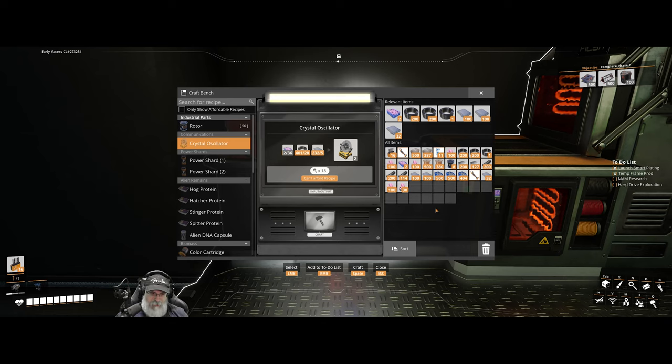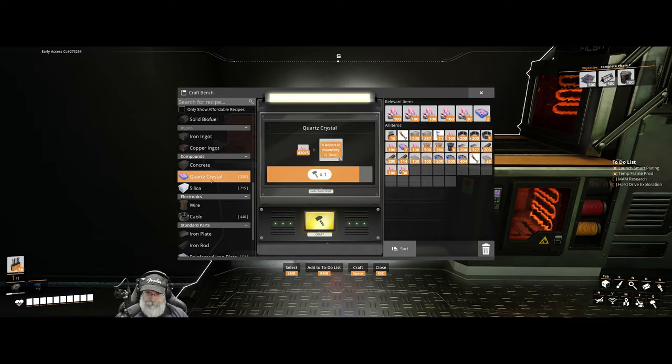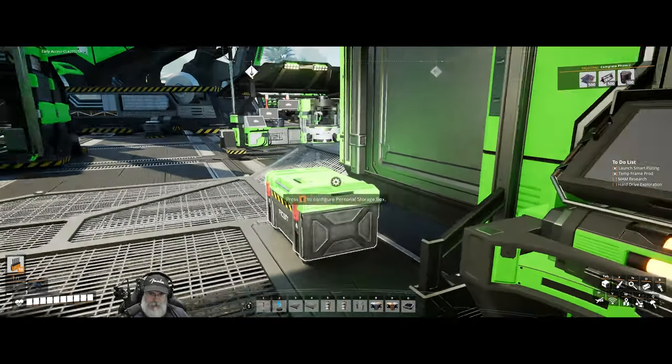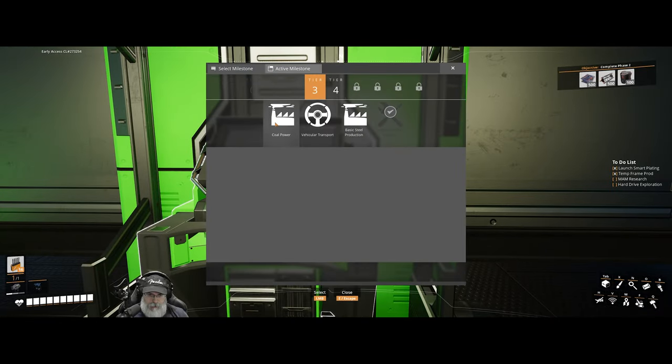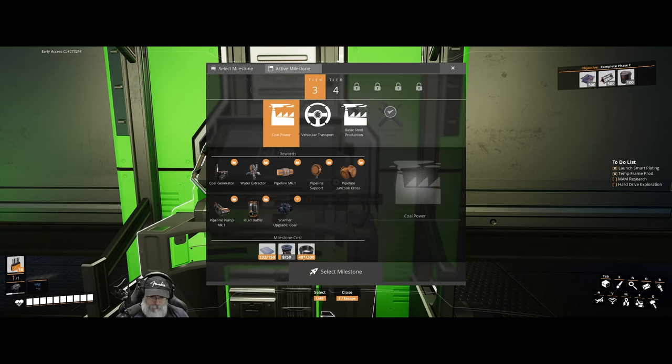We'll probably need to put some more biomass burners down. We still have enough capacity to handle everything but they're running out really fast and I'm going to get to the point where I can't keep up with it. We need frames for our next research too. We need frames for that and we're going to have to make some rotors - this will allow us to start scanning for coal too.